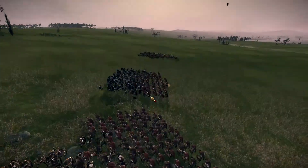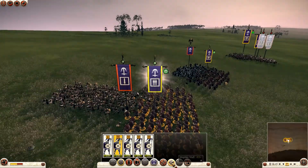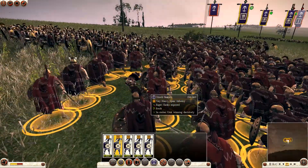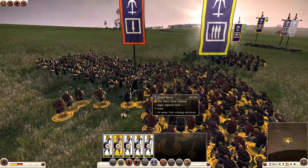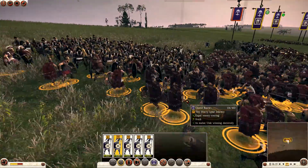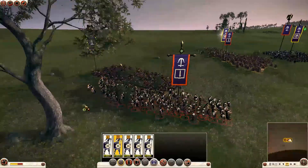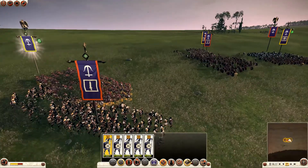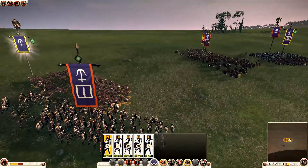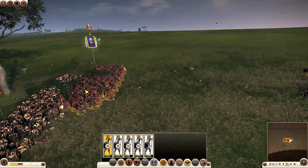They're steadily keeping formation acting like how a phalanx should. However, if I turn off the phalanx formation, as you can see, they immediately spread out and surround the enemy. They're breaking formation, acting like regular spearmen again, not like a phalanx at all. So that's the difference.